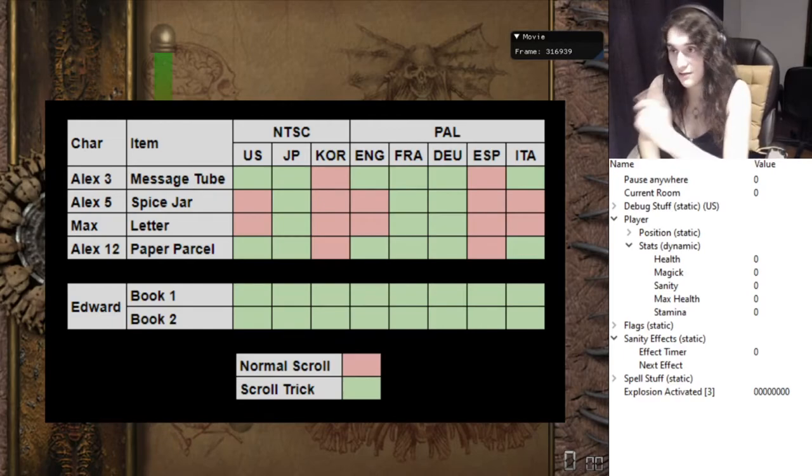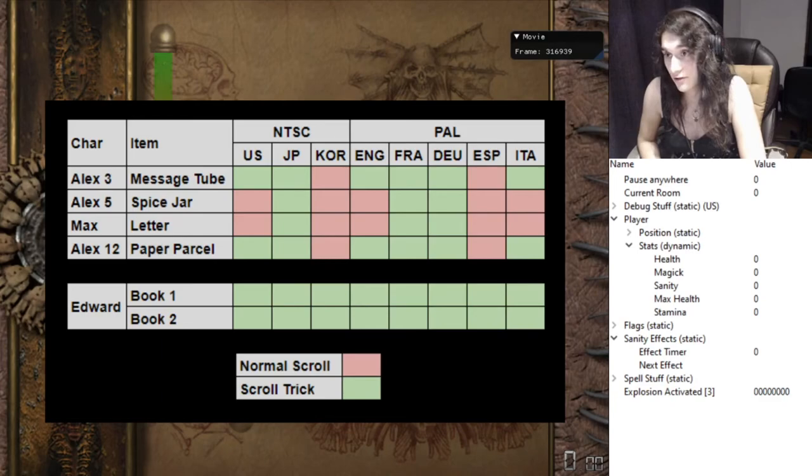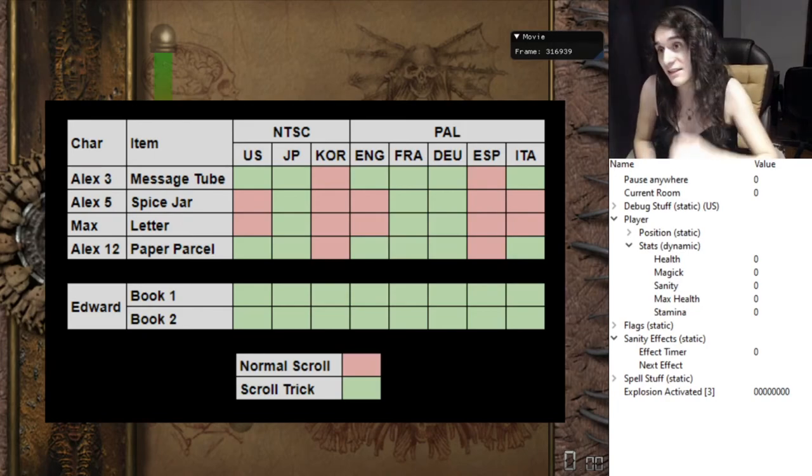I have an image that is going to be very useful. Everything in red means you don't want to do the scroll trick — just do a normal scroll. Everything in green means you want to do a scroll trick. Edward is on a different part of the graph because you don't play Edward in any% runs, but for individual levels you always want to do a scroll trick on Edward since those books are pretty long. For example, if you play Korean version, you don't need any scroll trick at all. If you play U.S. — the most common version — you have to do the scroll trick on Spice Jar and Letter. If you play Japanese, you gotta do scroll trick everywhere.